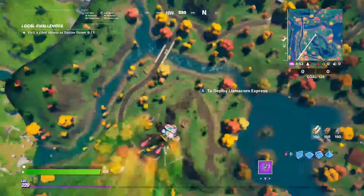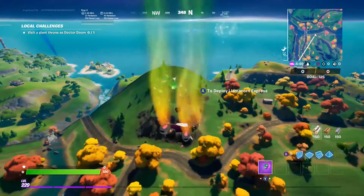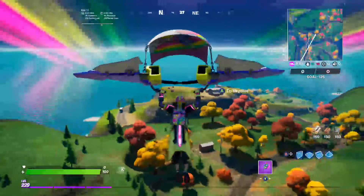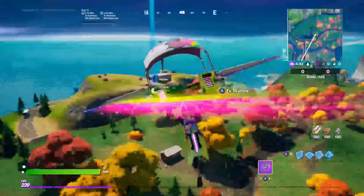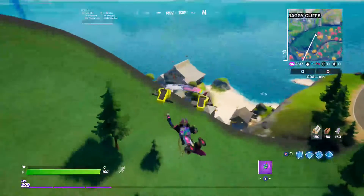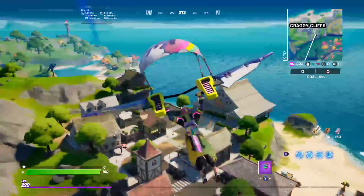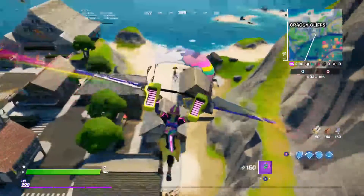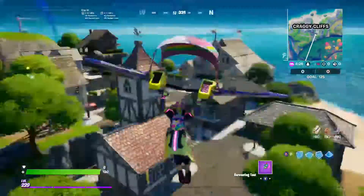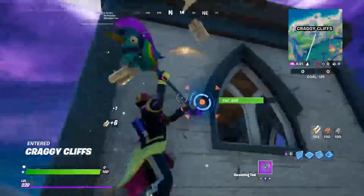Hey guys, welcome back to another video on the channel. This is another how-to-level-up video about the craggy cliffs method — my method I've been doing since Chapter 2 Season 2. What I used to do is land just here and then go down to craggy cliffs, but now there's nothing there, no henchmen or anything. Lots of people have asked me how to do this, so I'm going to show you guys once again. I've redone it a bit, so what you want to do — I'm going to land here first.